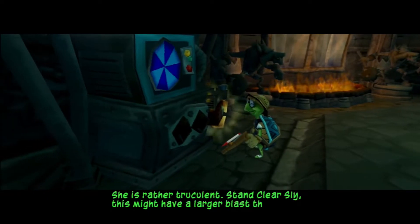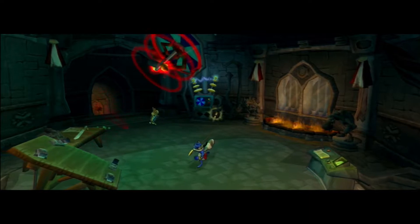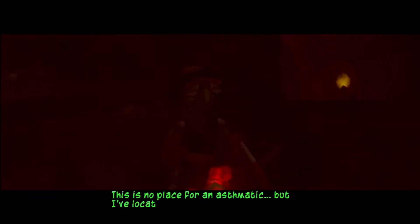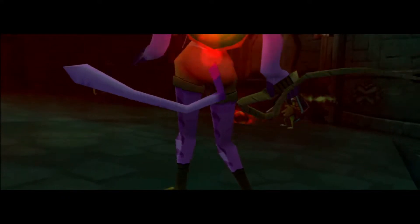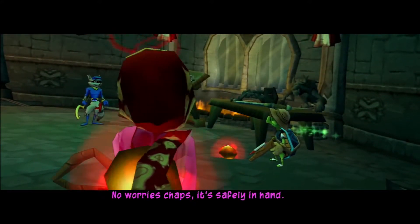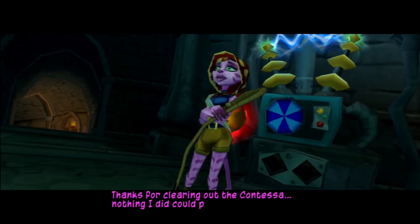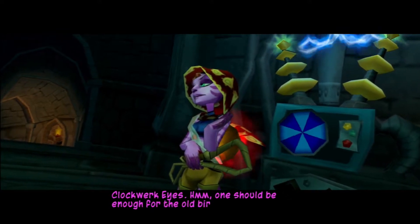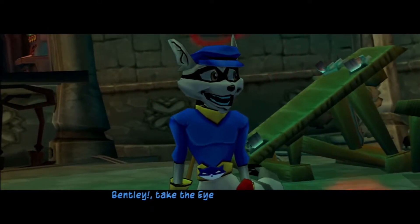This might have a larger blast than anticipated. Bentley! You okay? This is no place for an asthmatic. But I've located one of the clockwork eyes. Can you find the other? No worries, chaps. It's safely in hand. Neela? Thanks for clearing out the Contessa. Nothing I could do could pry her away from the clockwork eyes. Bentley, take the eye and escape on the blimp.